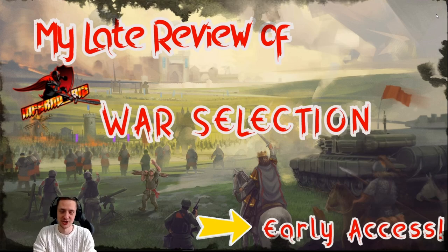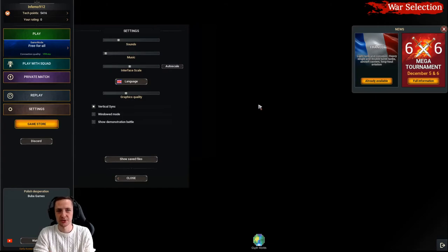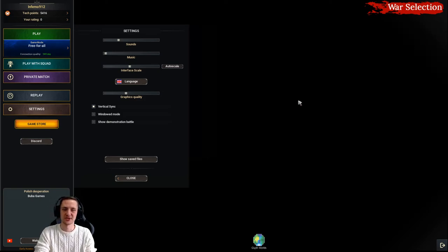Okay, we are in the menu. On the right side you can see a new nation was released just recently, and the next one is coming this month. There is a mega tournament happening right now — you can click for full information if you're interested. Special events like this come and go from time to time. You can also change language and other settings here.